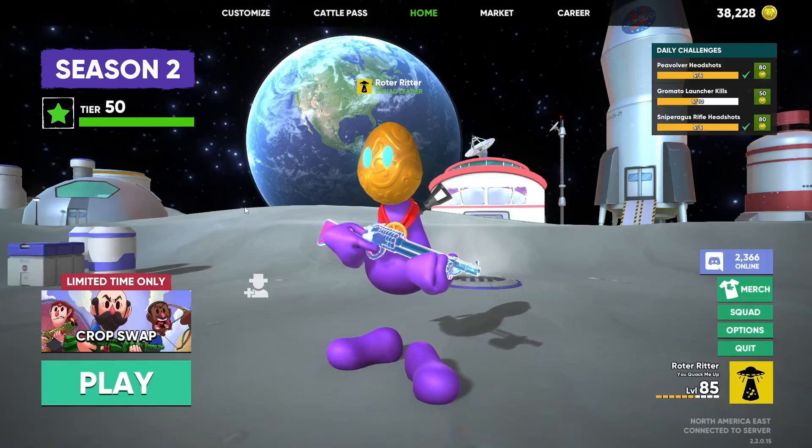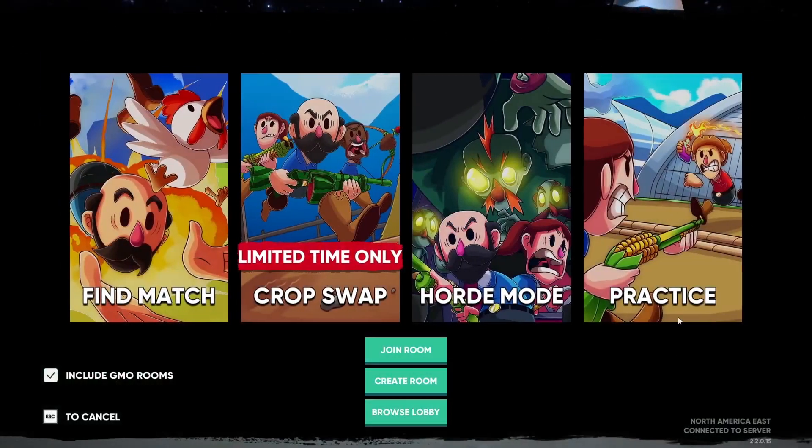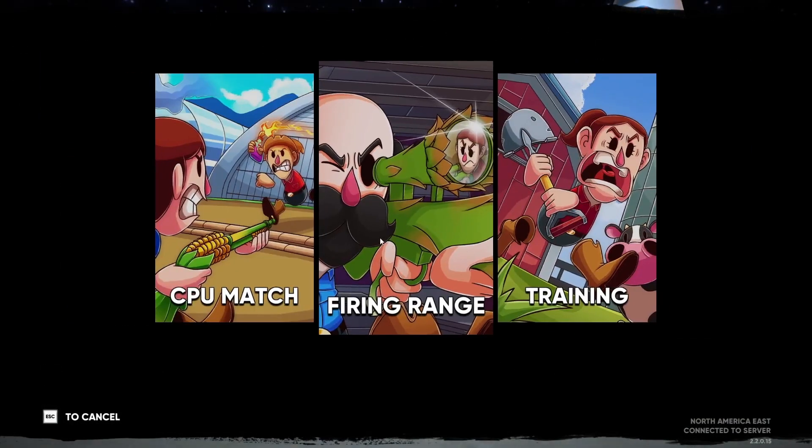I'm going to show you how to get the secret Easter egg hat from the firing range in under two minutes. The Easter egg hat is this golden egg hat that I'm wearing right here. The first thing you're going to do is click play, click on practice, and go into the firing range.